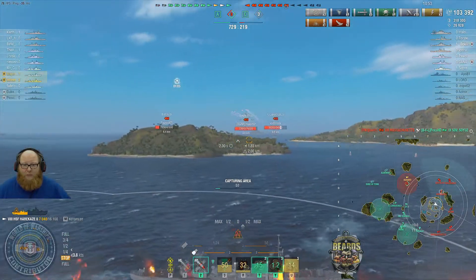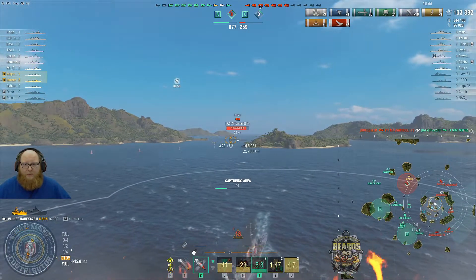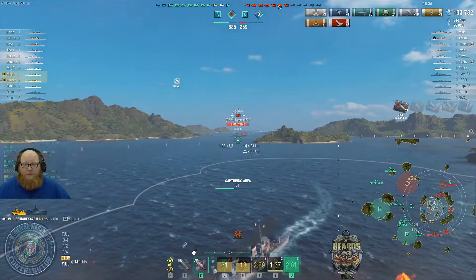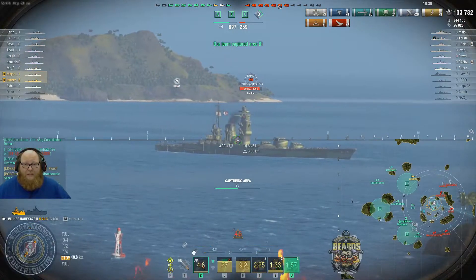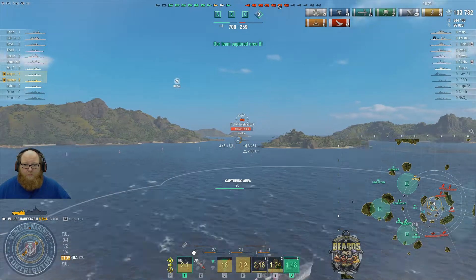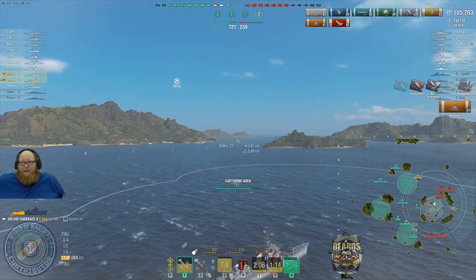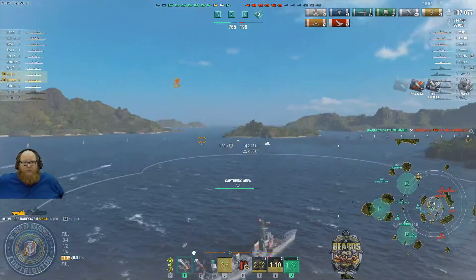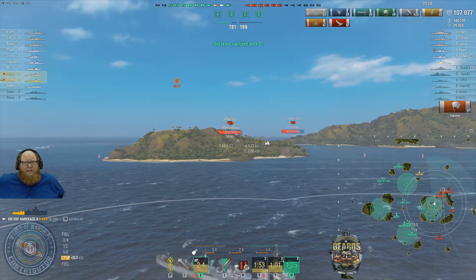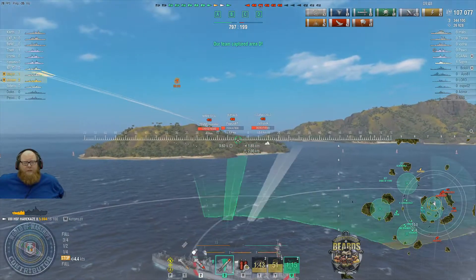We just manage to stop short but we do take a fire. The Minnesota is pushing in and the Uzumo is staying put, so we're backing up. We're getting shots into his superstructure, our smoke screen is set, we're pushing the hydro and backing into the Ibuki's shells. We get ricochets so we switch to HE to try and burn this guy down. There we go — a fire on him. We're capping the base as well right in front of these guys. The only one I'm really worried about is the Buffalo pushing in — interestingly it has never hydroed or radared us.